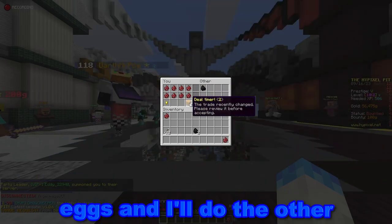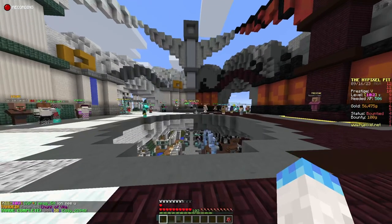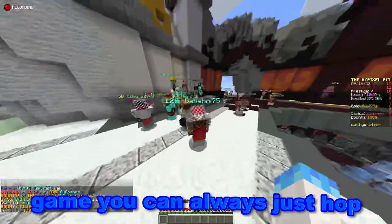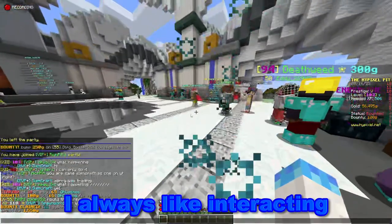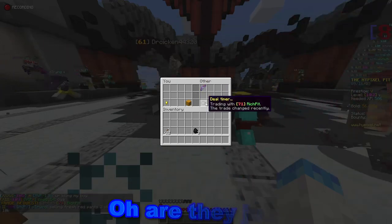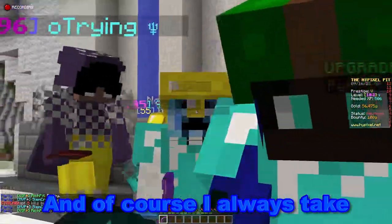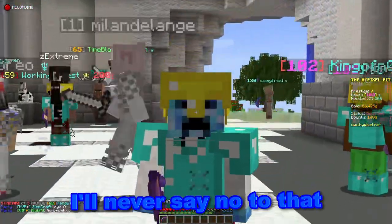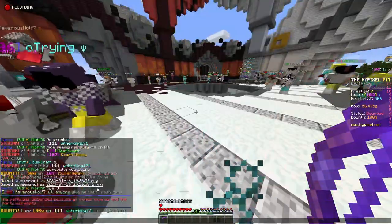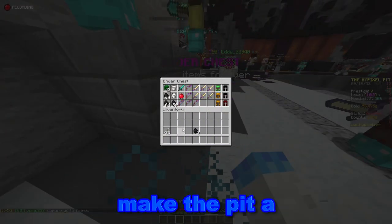I'm going to put in eight eggs and then do the other two after. One of the viewers showed up — if you see me in the game you can always just hop by and say hi. I always like interacting with you guys. That person asked me to trade — they're just giving something for free. I always take gifts from you guys, but unfortunately I can't use it for the challenge. This is what I really love about the Pit. Of course there are toxic people too, but people like him make the Pit a whole lot better.